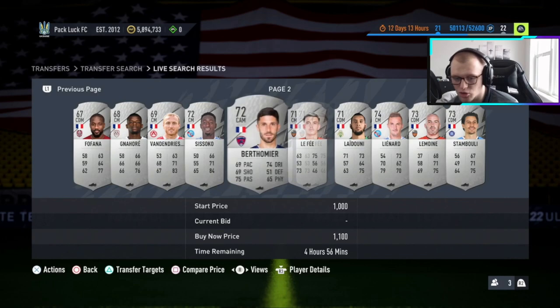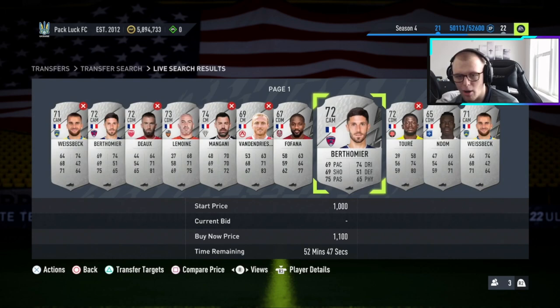Every single day, expect something like this to come out. Maybe not the same sort of requirements — maybe you could use bronzes in the future, bronze rares, or maybe you're going to need more golds in a future one. Just keep stocking your club to be ready for this and make that profit.